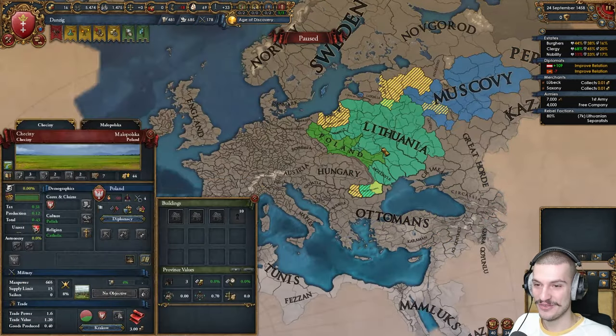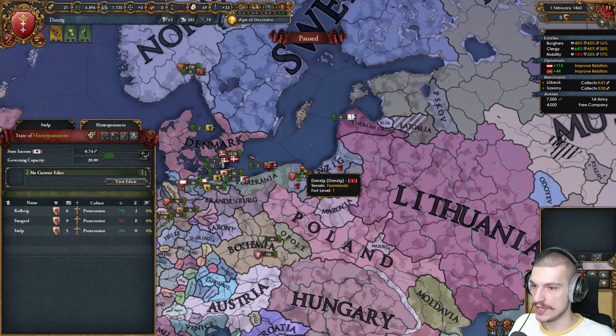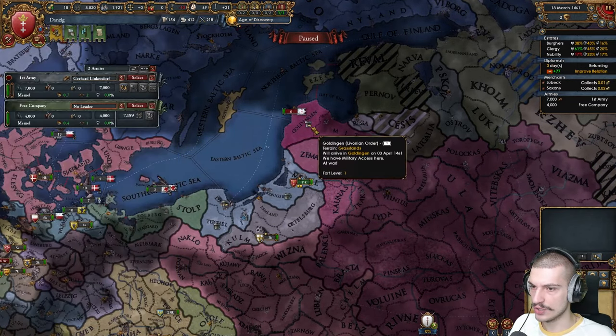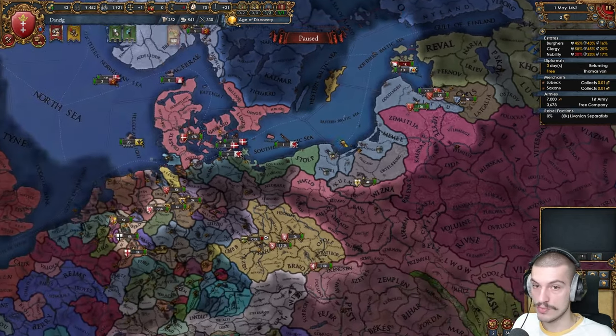No freaking way, man — why do these things happen to me? When have you ever seen this? Denmark have allied Pomerania, so we can't push into there. The Livonians don't have any allies — my truce with them is gonna expire real soon. I need to spy on them. Truce with the Livonians just expired, still no allies, I gotta declare on them immediately. Two more provinces — not bad. We've beaten them up very easily and those two provinces are mine.